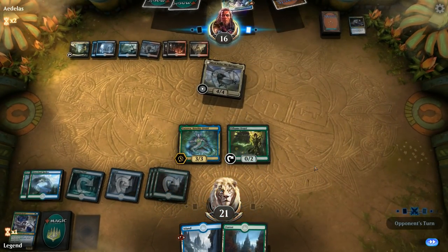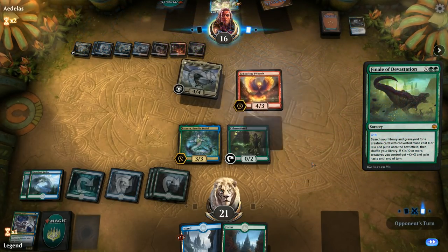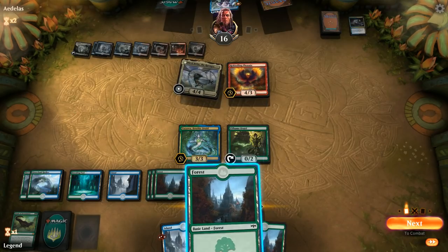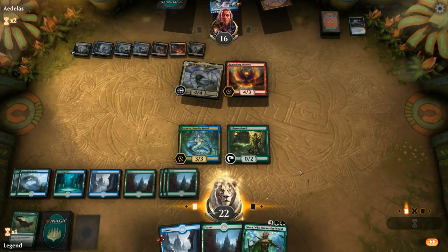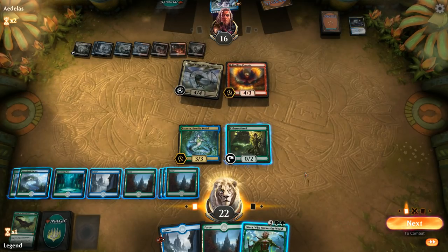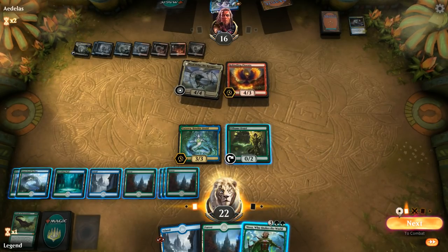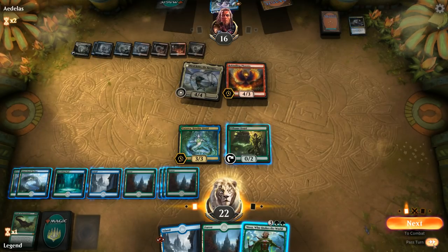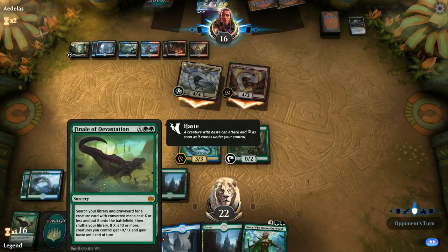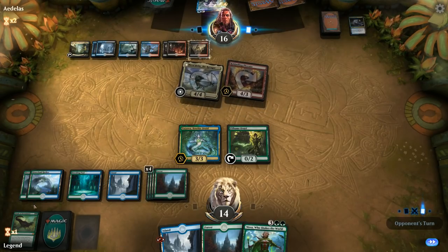Bolas stripped away our payoff card. Opponent casts Finale of Devastation for X equals 4, gets Rekindling Phoenix. We play a forest to have more mana for Nissa. We have a Nissa in hand but don't want to play her without a big X spell to cast simultaneously in the same turn — so we pass. We need to find our second copy of Finale or a blue Finale to draw a bunch of cards, though we've gone through most copies already.